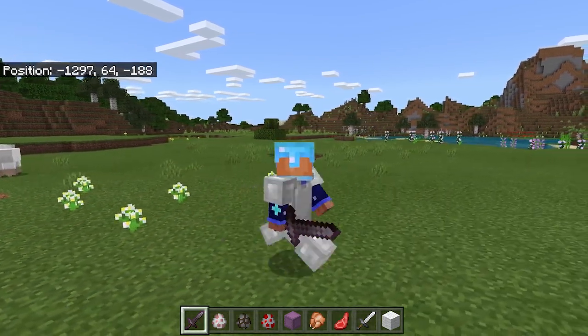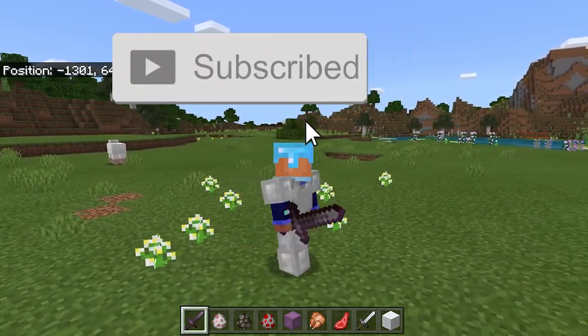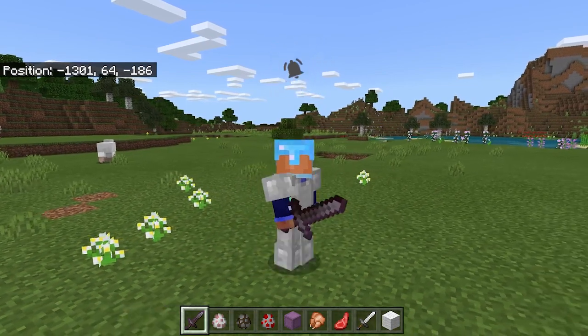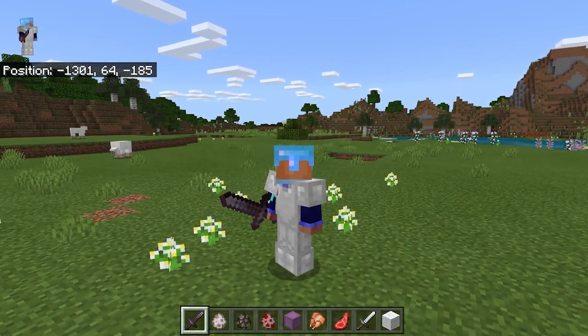Hey, it's Spawnions, and I'm going to be putting up for download another challenge add-on. What this add-on does is it makes it so every time you kill a mob, a random structure will spawn in. This works with pretty much almost every single mob in the game, and it can also generate almost any structure that's in the game.